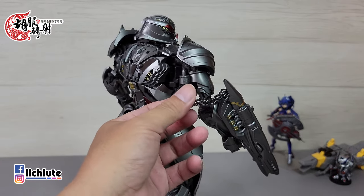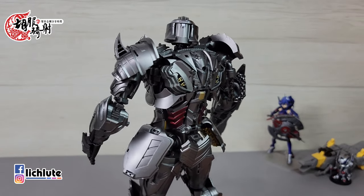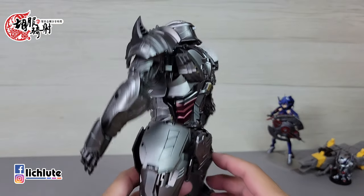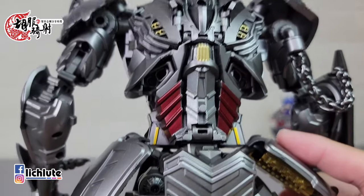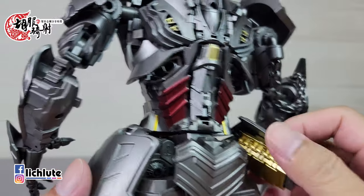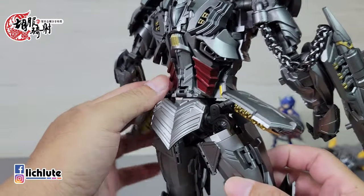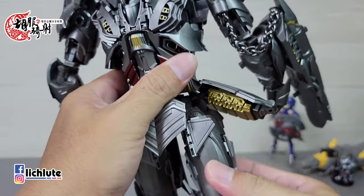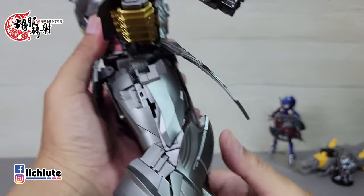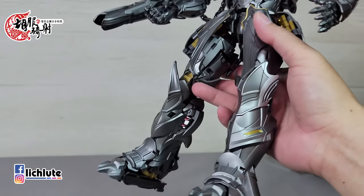手炮有一个金属链子接到手臂后方。背部收得非常干净，不像官方玩具把累赘全往背后背。裙甲内部有很大的球关节，可动范围很大。后面的屁股护甲也非常壮观。脚前后有齿轮关节，侧踢也有，但支持力度明显不太够。全身最厚实的是小腿部分，非常有分量。